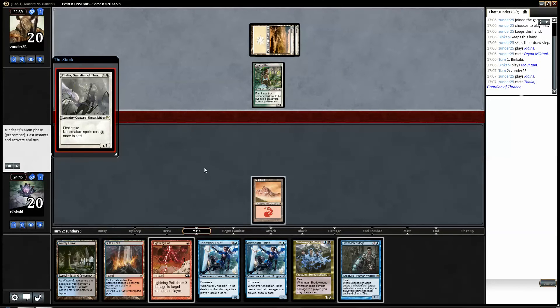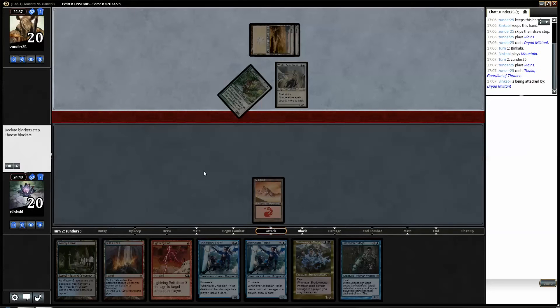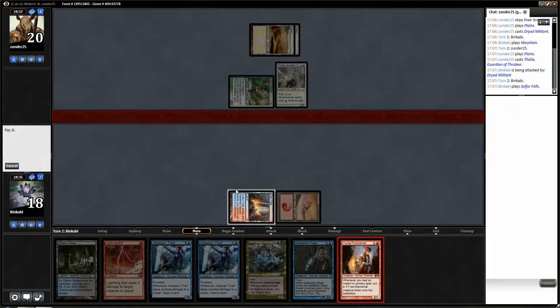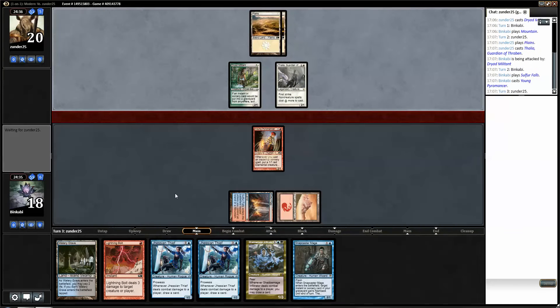Thalia comes down. I'd rather kill Thalia, but I'd rather play Young Pyromancer. Young Pyromancer seems pretty good against this tech.